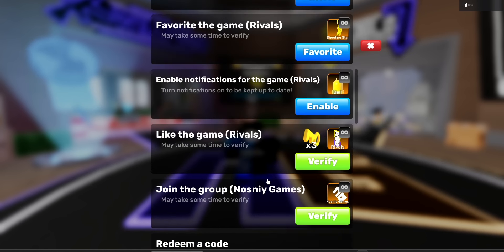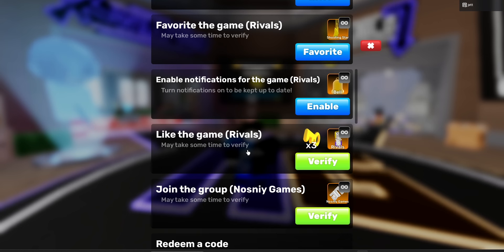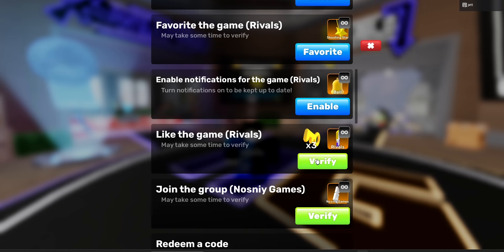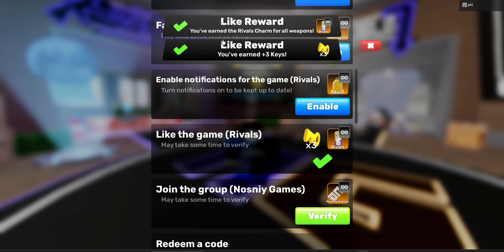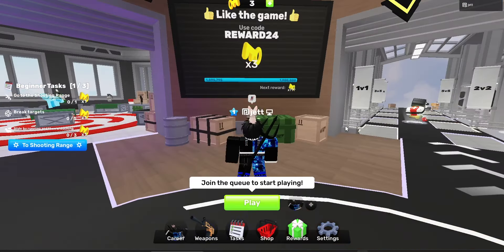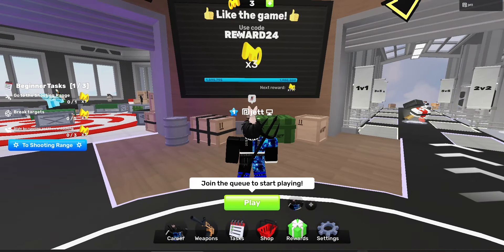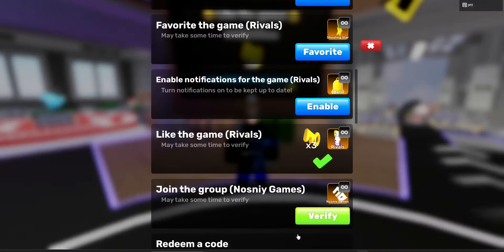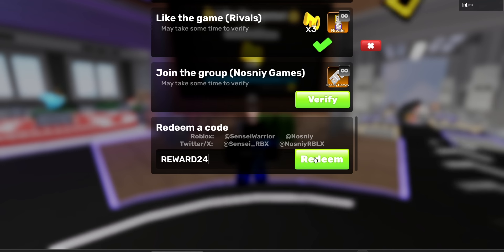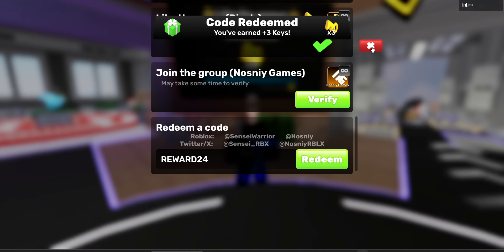After you do that, in order to get three keys right off the bat, all you need to do is like the game. After you have it liked, click the verify button — boom, like reward, you've earned plus three keys. After you like the game, you can also get a reward using this code here. It says reward 24. You go to rewards, scroll down, enter reward 24, and if you redeem this, you'll get three more keys.